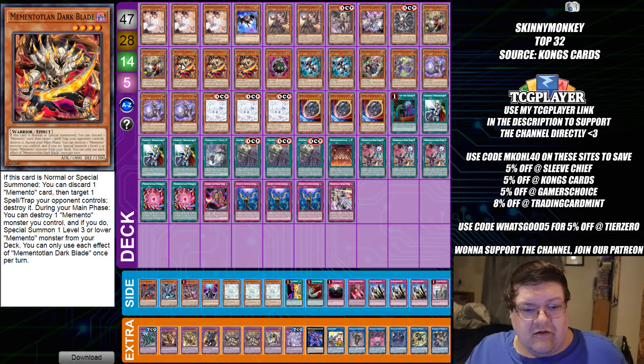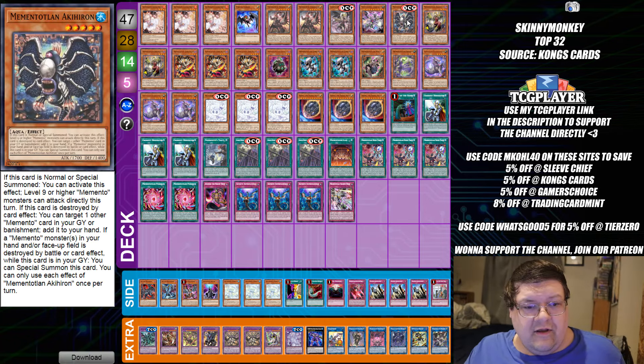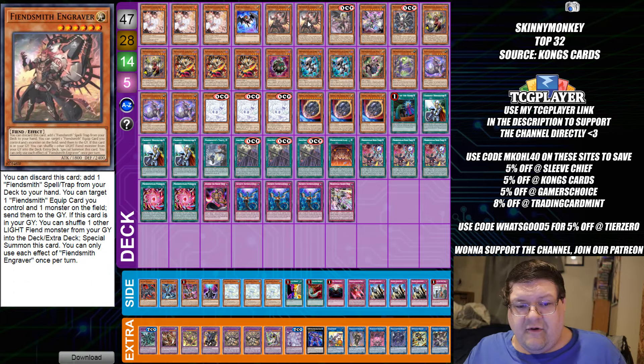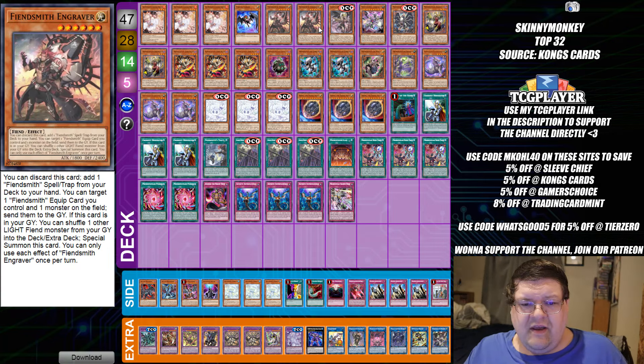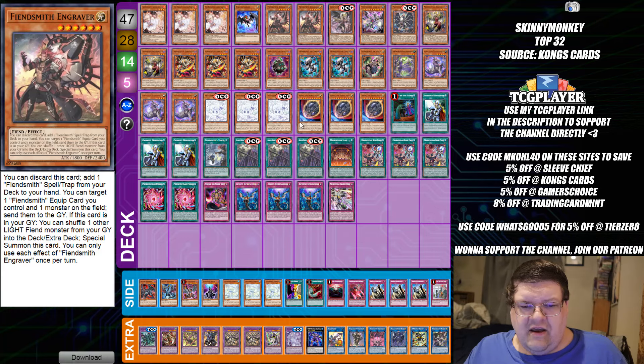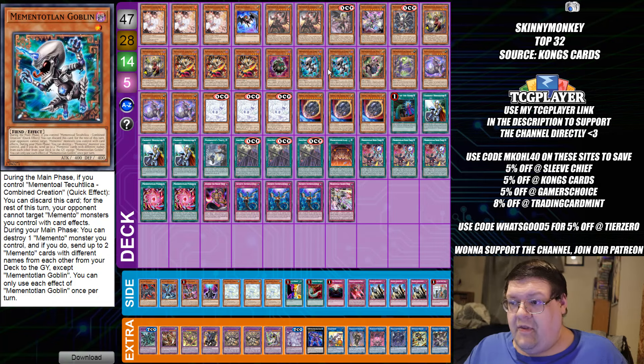We do have a Memento sighting down here as well, which is really cool. This build's actually playing the Apophis. We do get the chance to show off the Akihiron, and we are doing full Fiendsmith combo in here — that's why your deck is like 47 cards, because you're shoving in all these extra engine pieces. We are also doing the Goblin Biker Imprisonment in here. Do not underestimate this card with the Goblin. The fact that they have managed to speed up the process of what this deck was able to do is an absolute banger.